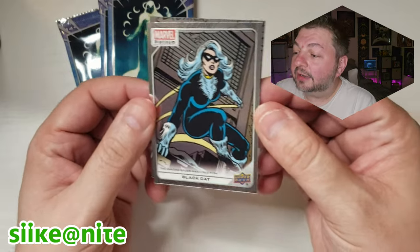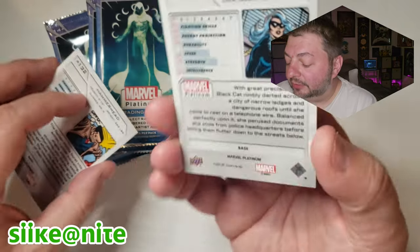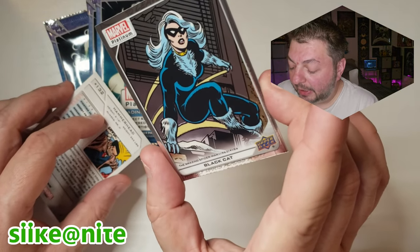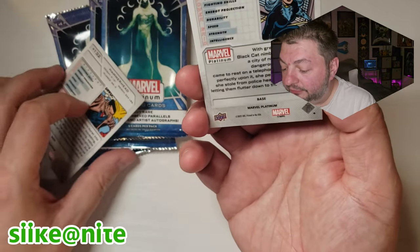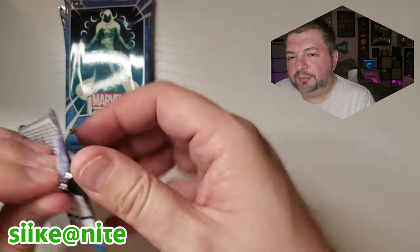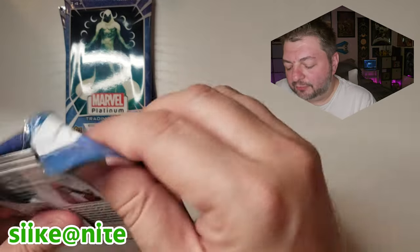Look at that — a classic looking Black Cat! I love it. Felicia Hardy, you steal my heart. That's a base card with some retro art on it from Amazing Spider-Man number 194. Funny they'll put that on there and credit that, which is great, but still no artist name — unbelievable. And then we got some classic art of Hammerhead. These cards are cool looking. I'm not always into the chromed-out look but for a whole series, they did pick really good art — a nice blend of new and classic artists.